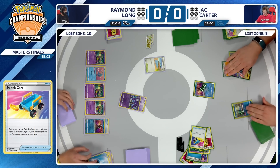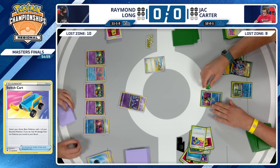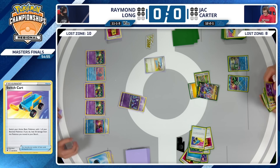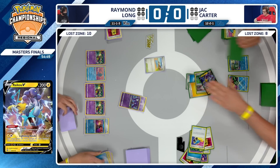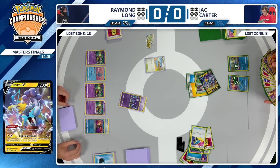Switch Cart is going to be played now — going to heal the damage off of the Cramorant, go into that Radiant Greninja. We're going to see the double Switch Cart again to heal even more damage, now into that Raikou V — taking 60 damage out of play, giving Raymond a lot less to work with. Fleet Footed, of course — can't forget it — get yourself one extra card.